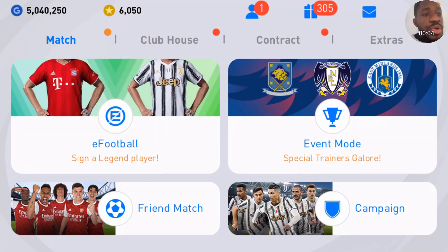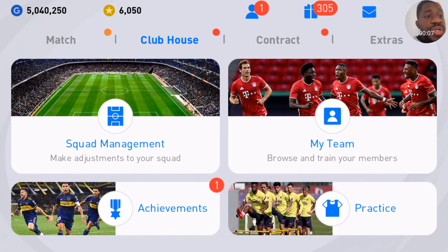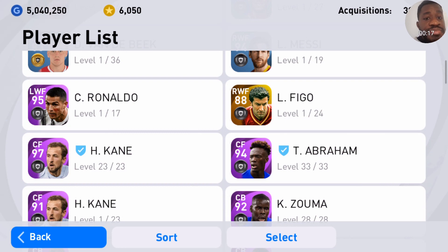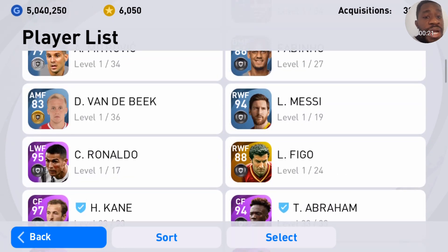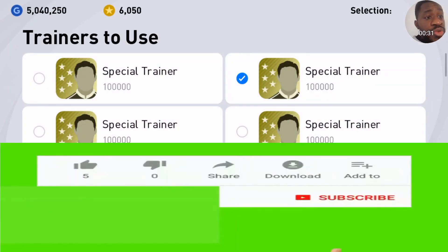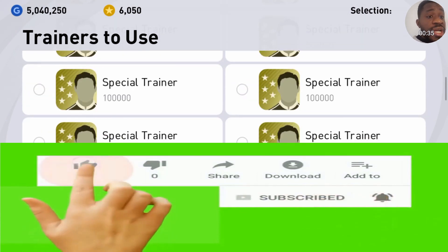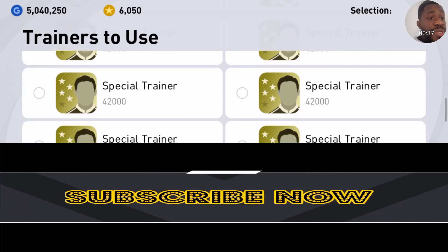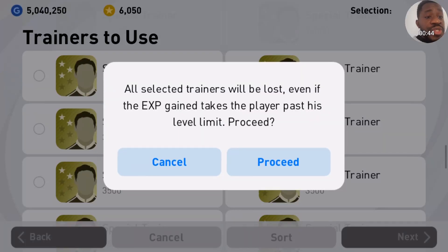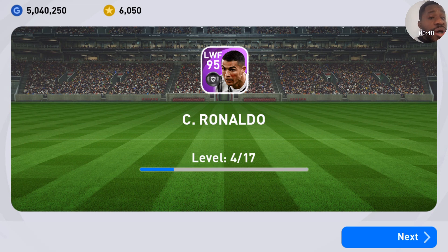Hello guys, it's your boy Chichos, back again! Today we are going to be training Messi and Ronaldo to the max level and also check their stats. We got Ronaldo from the Player of the Week pack opening. We're also training Lionel Messi, who we got as a free agent from Konami to celebrate Barcelona's anniversary.